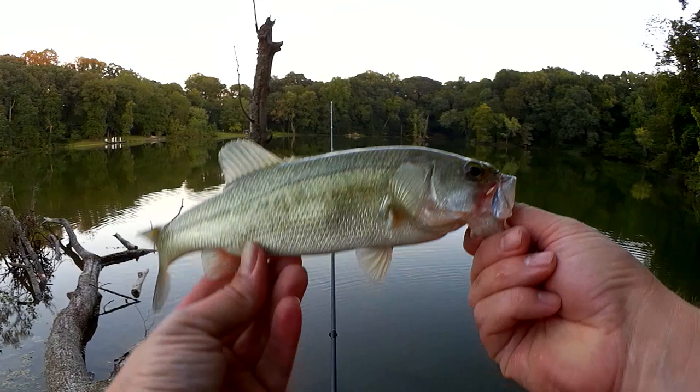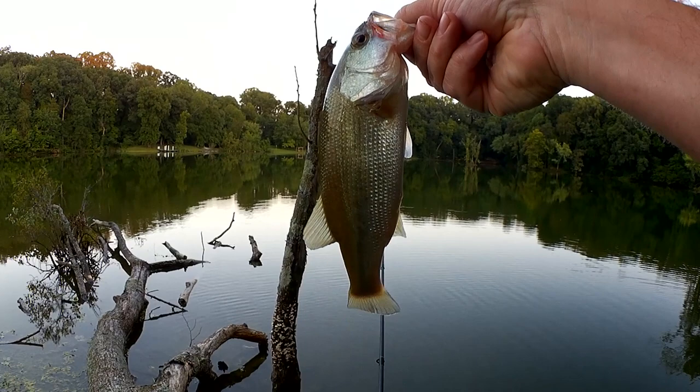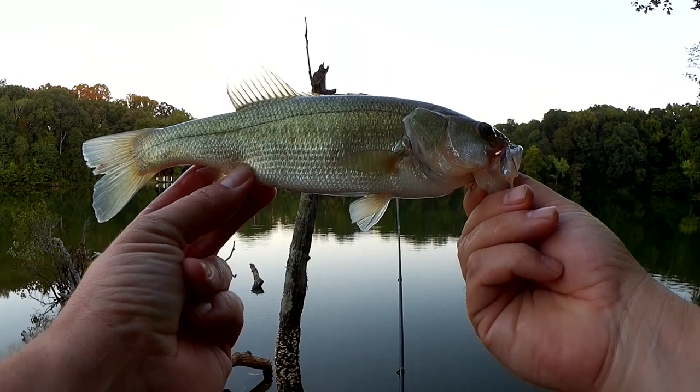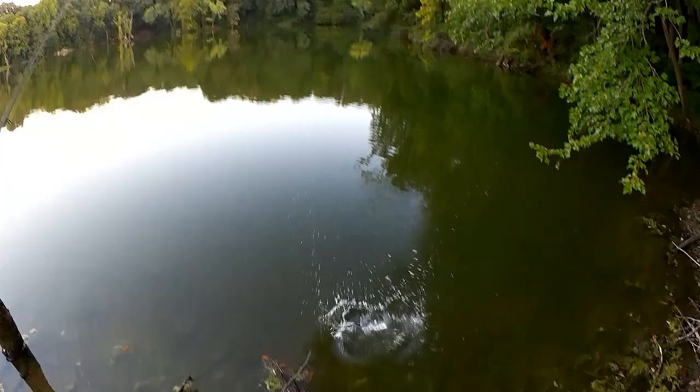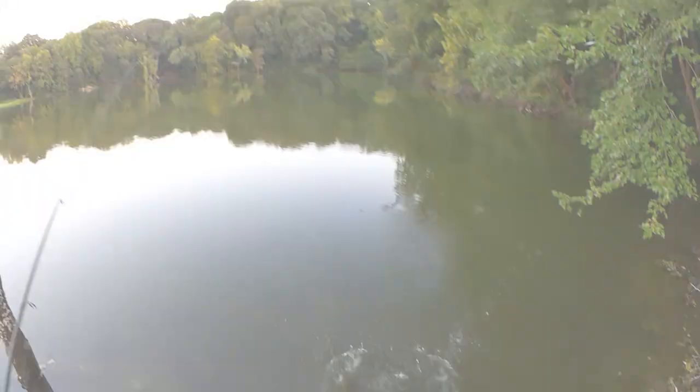Yeah, we've got a quarter pounder with cheese here. Nice little fish. Went for that Helgramite in that dark orange and green variety. The last fish was a little bit bigger, maybe a half pound. This one though — quarter pounder with cheese. Fish number two on the Ned Rig tonight. Let's let him go. It's a little bit torn, but I think if I re-hook it, we can still fish this.